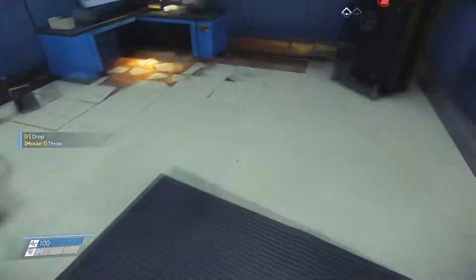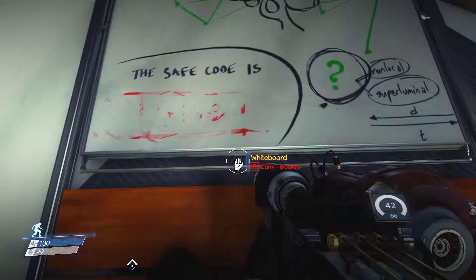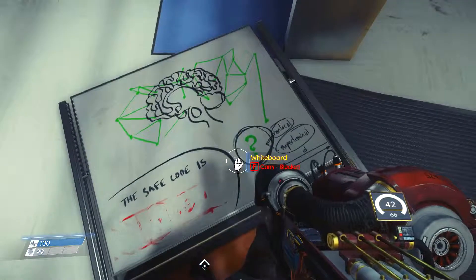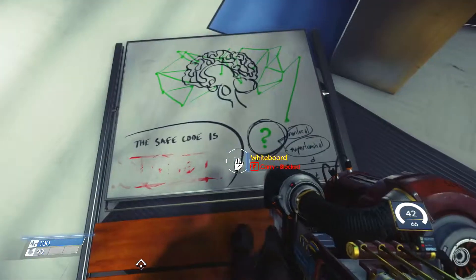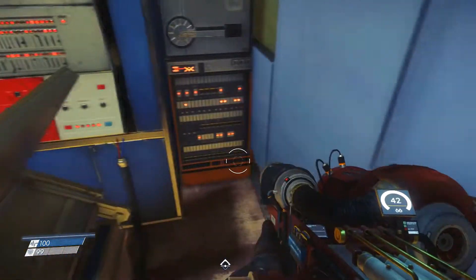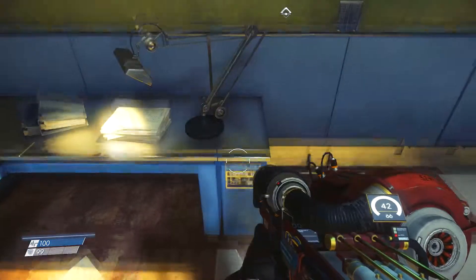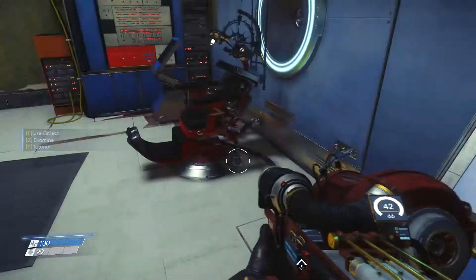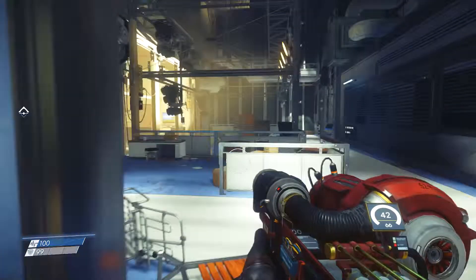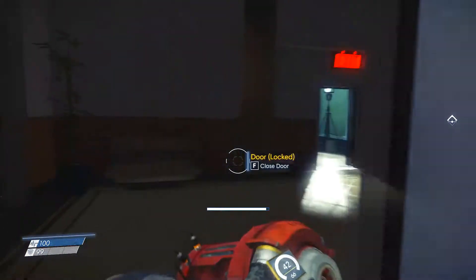I was thinking I'd find the code in this room somewhere because it's written on here but it's rubbed out — unless I need something to figure it out. These emails don't say anything useful. I'll just leave this and keep pressing shift-tab by accident. Let's get out of here, get back to the lobby.